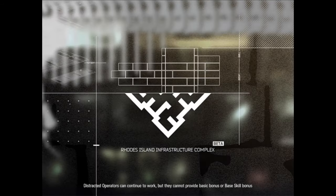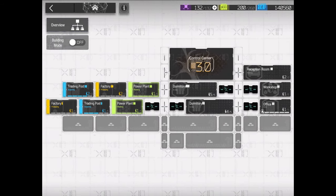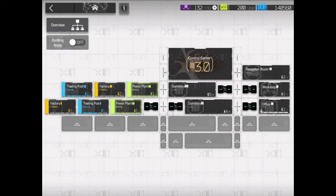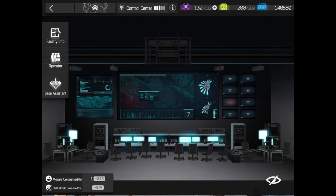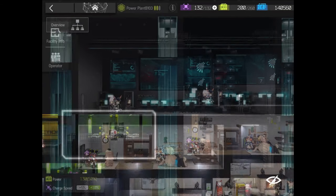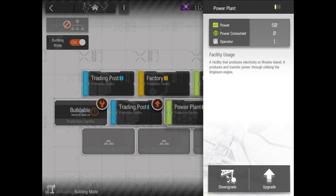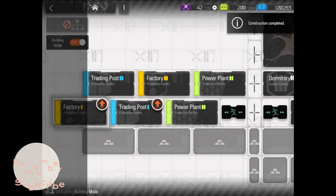Now, the base. Managing the base is where I spend most of my time. The base has a control center, up to 4 factories or 4 trading posts, 3 power stations, 4 dormitories, a reception room, a workshop, an HR office, and a training room. The control center is the first room and allows all the base to be created. Here you can also assign operators as your assistants and gain more trust daily. The power stations provide energy for all your rooms in each floor, so you need to check if the energy cost of the room you want to activate is still under the max that your power station provides. In the factory you can produce resources for yourself or to exchange for LMDs in the trading post. The trading post is where you can trade resources for LMDs.